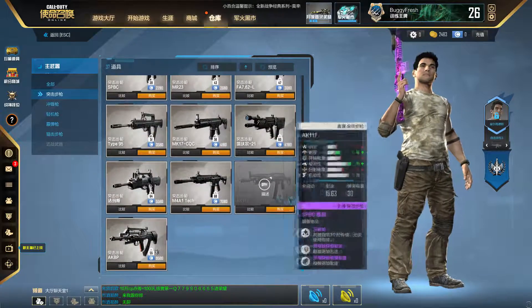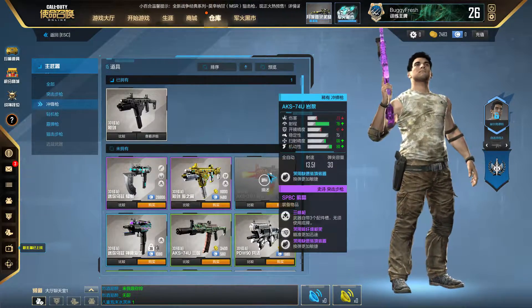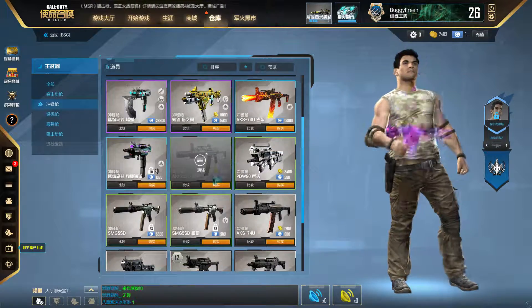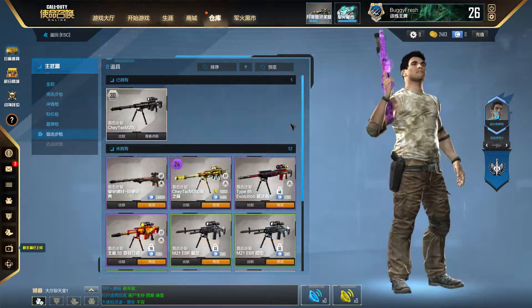I don't remember some of these, so those have to be new. Here's the submachine guns. This gun right here is definitely new - I've never seen this in the submachine gun category. Hey, isn't this a Black Ops 3 weapon? Yeah, they added that to the game.